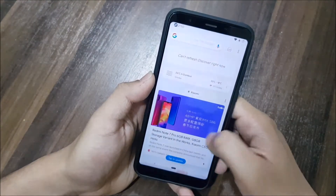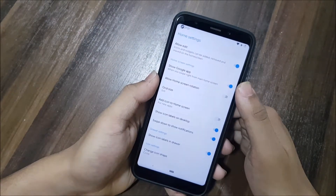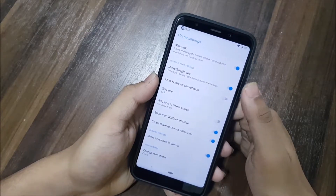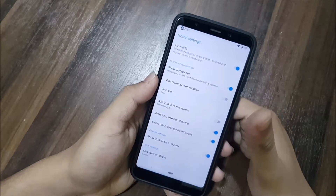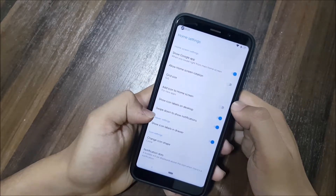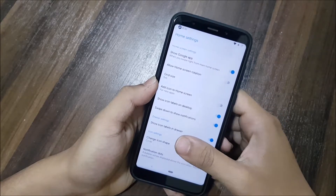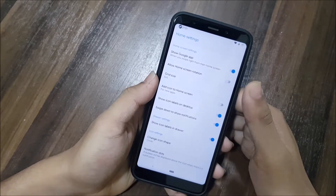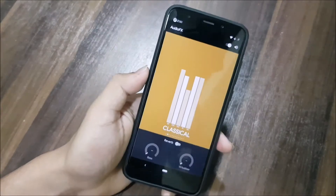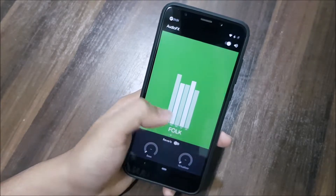Let's start with the launcher. We get the LineageOS launcher, which is a trebuchet launcher. In home settings you can see we have the 'allow adding to homescreen' option, show Google app, homescreen version, grid size, icon size, homescreen icon labels. I'll turn on 'show notifications', which is a really good feature. In drawer settings we get icon labels, and in icon settings we get change icon shape and notification dots too.